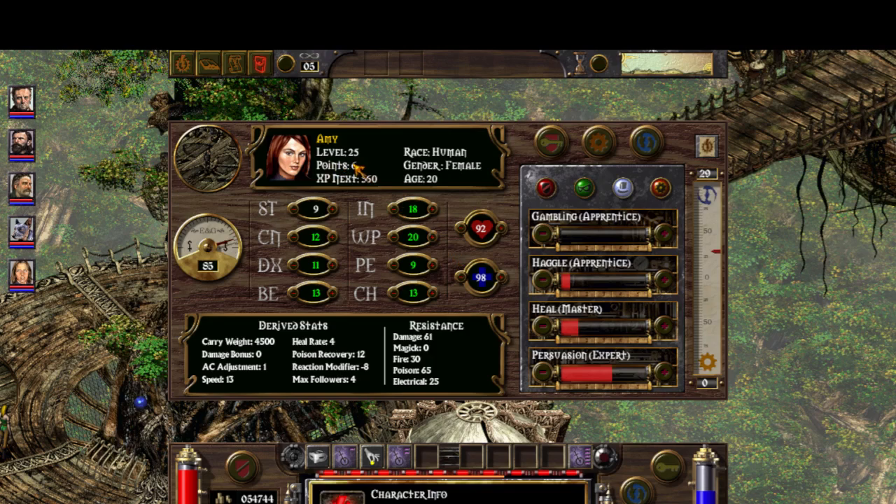As you see, we have all the points we invested the first time and we used up a potion of intelligence. It costs you 100 gold. And we are done. Potion has stopped working, we are no longer smart. Have a good day.